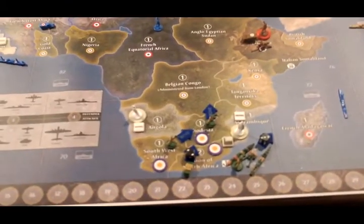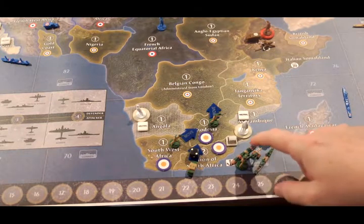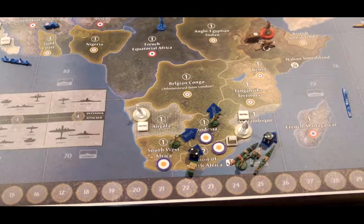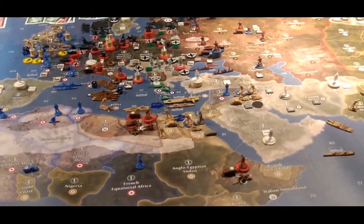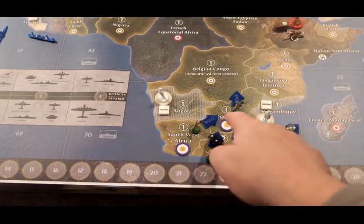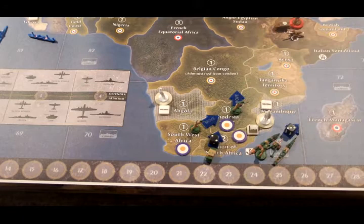The South Africans will be moving all of their forces as well. They will be loading up an infantry and an artillery onto their transport ship, and along with their destroyer, they will be making their way to C-Zone 81 and offloading in Egypt. The infantry from South West Africa will go to Rhodesia. The infantry from Rhodesia will go to the Belgian Congo, and the mechanized infantry from South Africa will also go to the Belgian Congo.